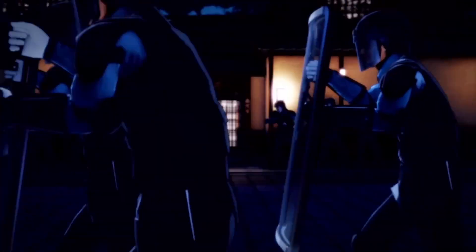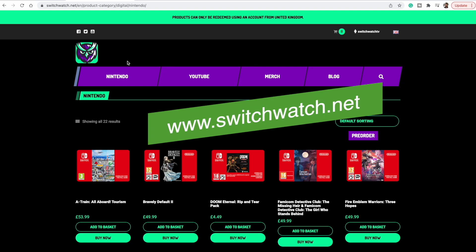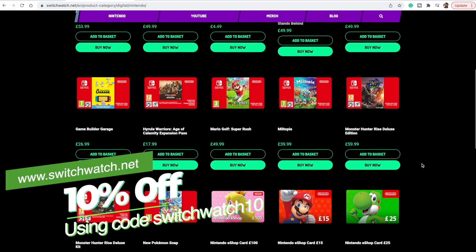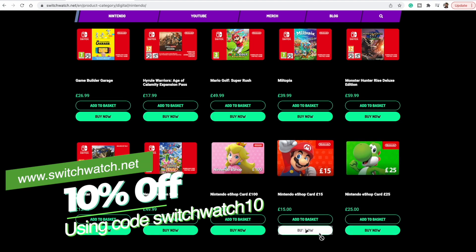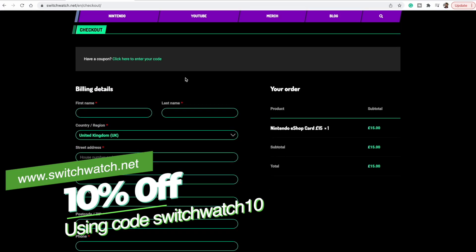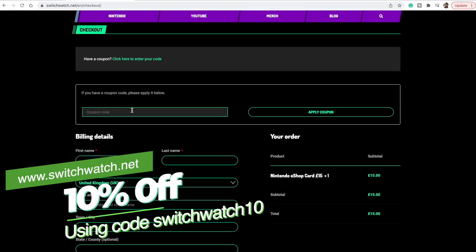It's a decent change of pace for fans of the series and something different for everyone to enjoy. This has 58% off. If you want another 10% off, head to our website www.switchwatch.net and buy a digital card — say £25 — using the code SWITCHWATCH10.